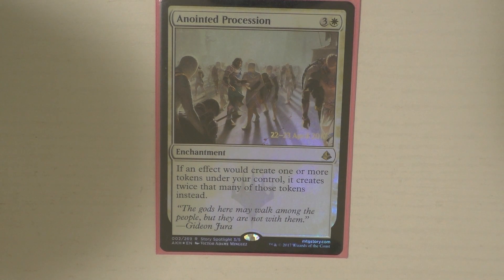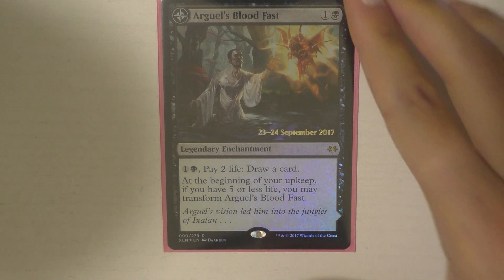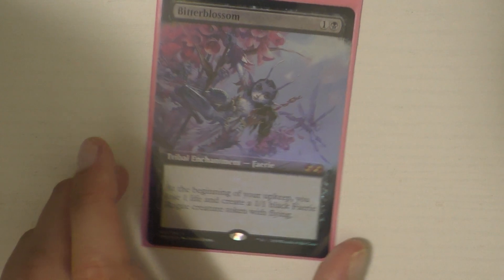Anointed Procession absolutely needs to be in this deck because you're going to be making a ton of fairy tokens. Getting access to double the fairy tokens is just absolutely incredible. Arguel's Blood Fast is just one of the card draw engines in this deck — I like it because it triggers off of Alila and you just get to draw cards. Bitter Blossom — I love Bitter Blossom. You lose a bit of life, but you don't really care that much in the grand scheme of things and you get access to a fairy token. These ones are black, so just something to note — cards like Hall of Triumph wouldn't get the buff if you picked blue, because they are black.